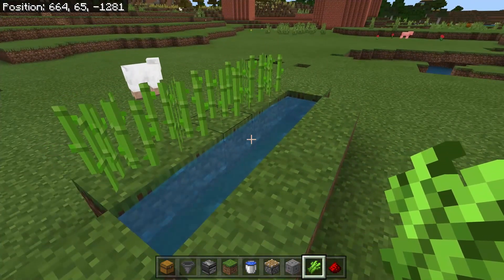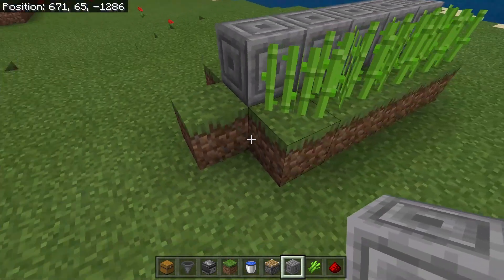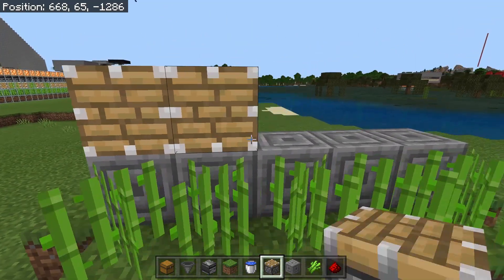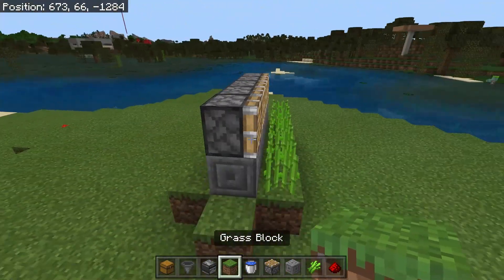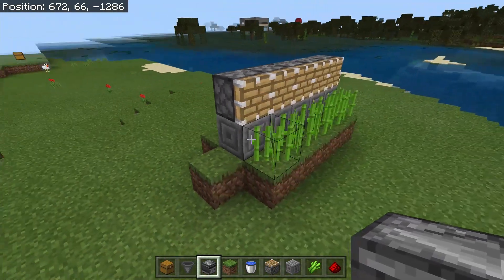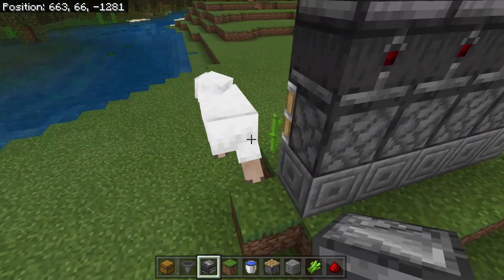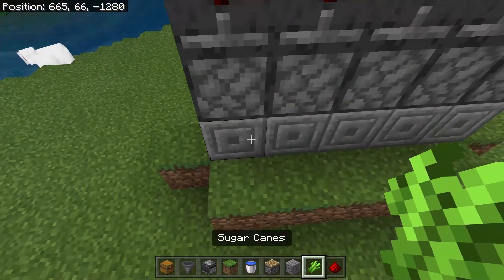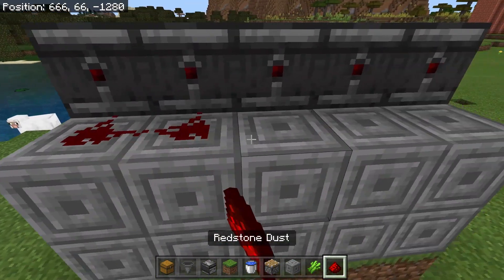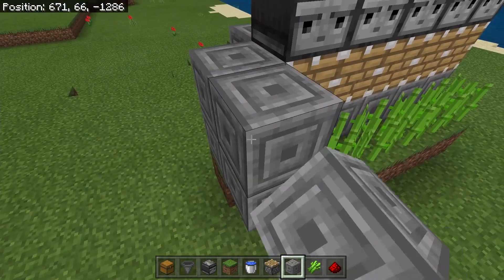Plant your sugar cane — you do need to find a little bit to start the farm. Then put a temporary block with blocks covering over the water. From there, get your pistons pointing toward the sugar cane. Next comes the important part: place your observers with the face pointing toward the sugar cane. Go to the back and point all of them this way — the red dots should face the back and the faces should face the front.